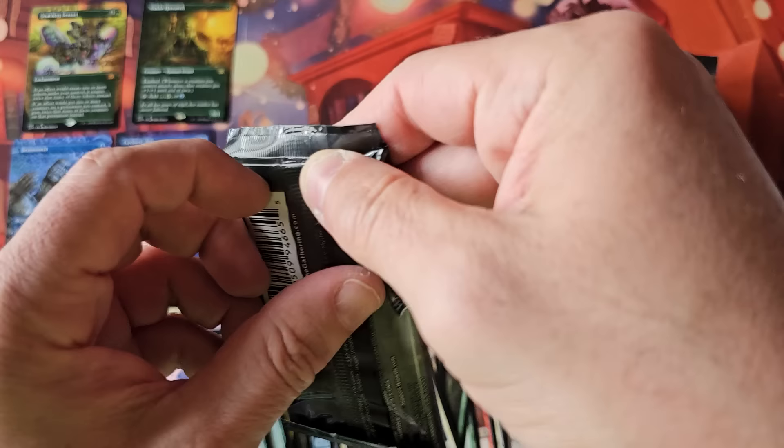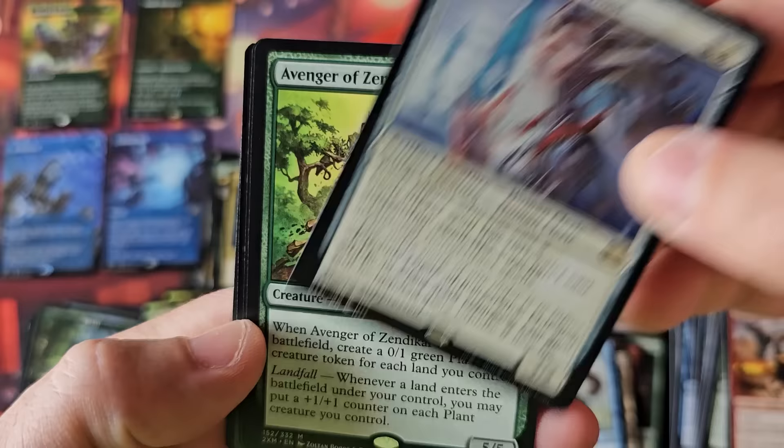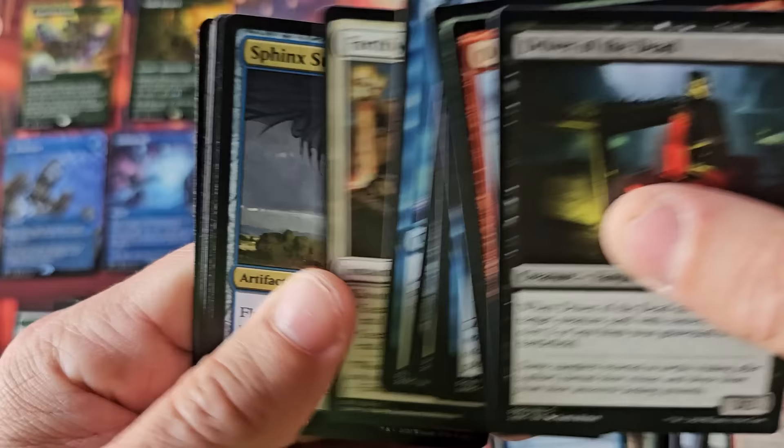Can we please get one Mana Crypt? Come on. Lightning Greaves — great old school card, Mirrodin/Fifth Dawn era. Avenger of Zendikar. Come on. We're down to like 10 packs left. Give us the spice. Make it feel good in the close. Throw Melissa something special.